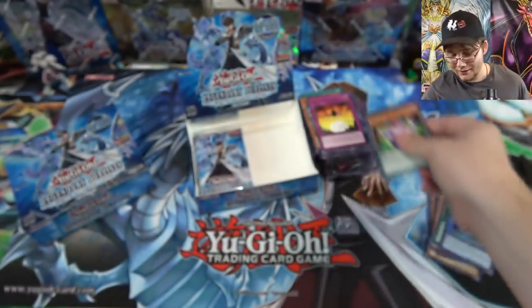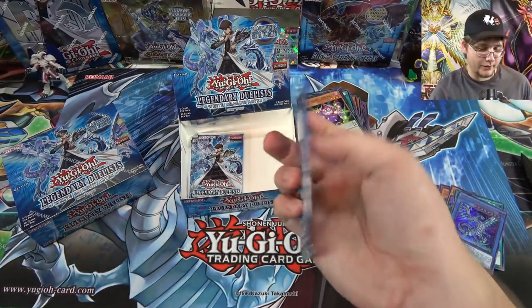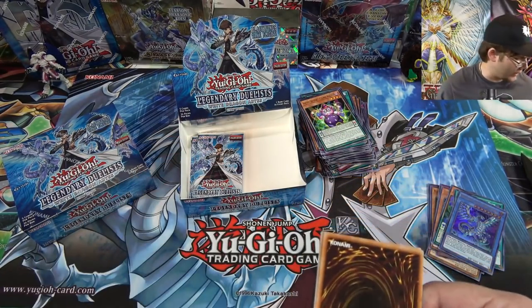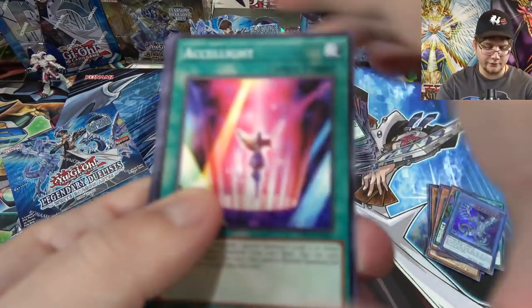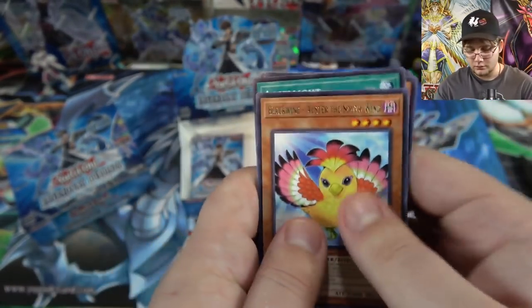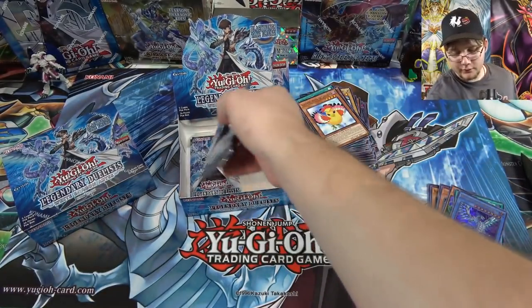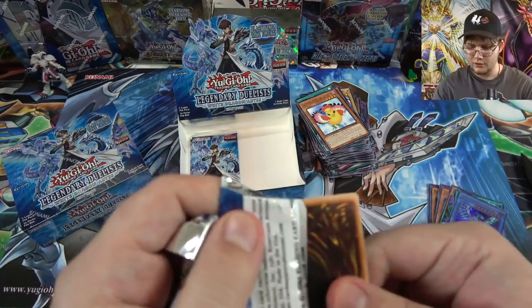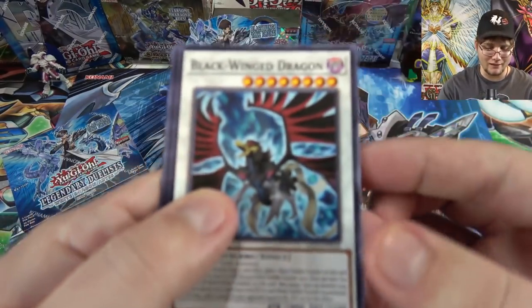Chaos Form. Comic Relief again. I'm happy that's the Chaos Form reprint too — that card was expensive a while back, like five dollars. That's pretty expensive for a card that shouldn't be that tough to get. Blackwing tuner monster, and only a few packs left. I think we might have gotten all of our ultra rares — I don't know what else we might get.